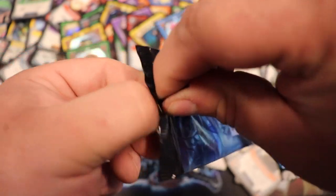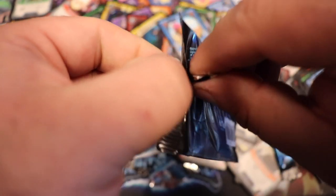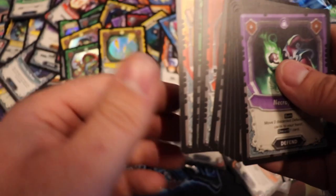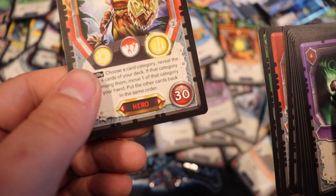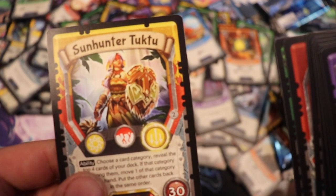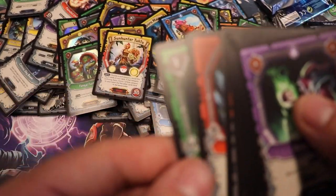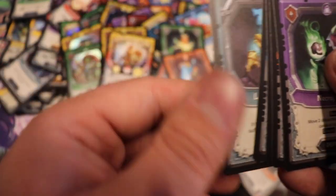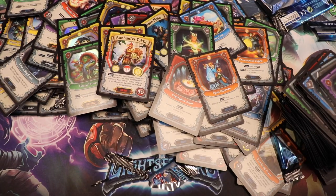And the last pack — what can it be? It's being very stubborn, so I hope it's something good — perhaps another foil rare hero. Gravity Well. Another rare hero — oh, that's an epic hero, that's red, that's cool. He's two colors — Sun Hunter Tuktu. Lead Priest, Crystalline Altar, Tyrax Historian, and that's it!